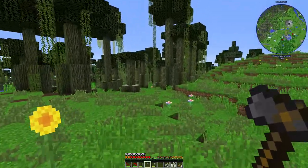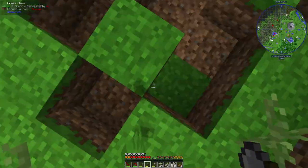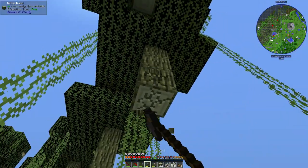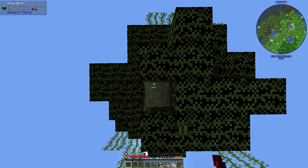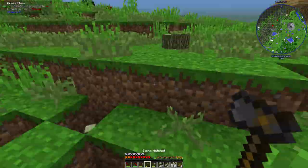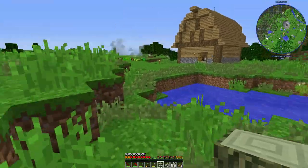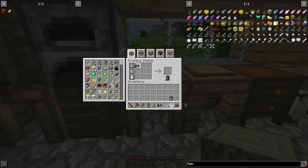We need to go chop down a tree - maybe a tree that's a little large. There we go. We got the wood we need, and we're just gonna make a buttload. Our chests are taken care of.